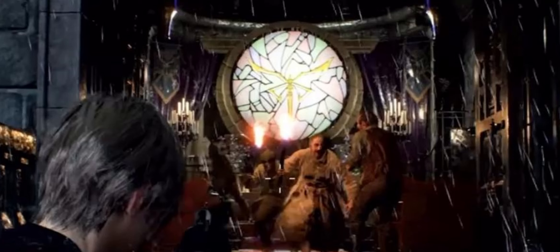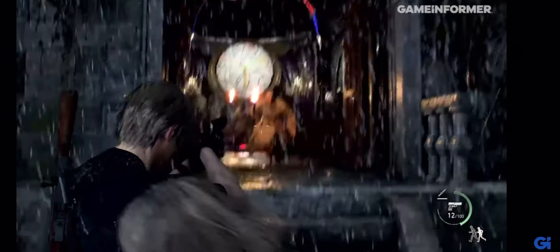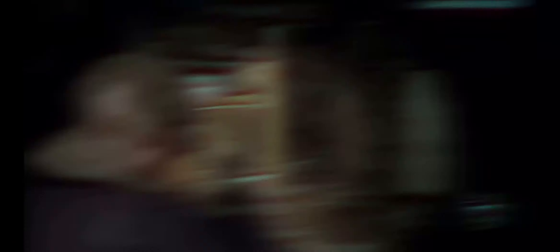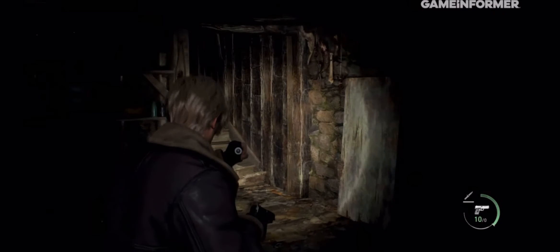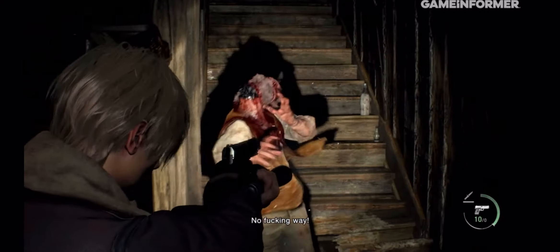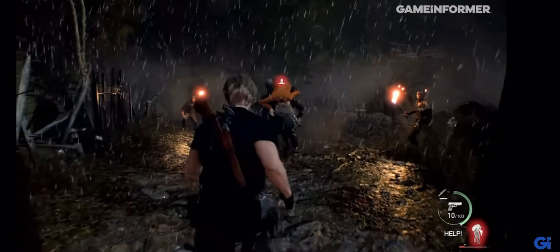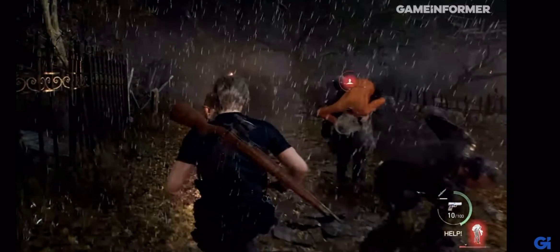We got a really cool look at the church — if you pause, you can notice the stained glass window puzzle from the original is making a comeback. While all the cultists kind of storm out of the church, it looks like there's definitely more of a siege element being added, where the church comes under siege possibly from the Ganados, rather than happening after you're leaving and going back towards the village.